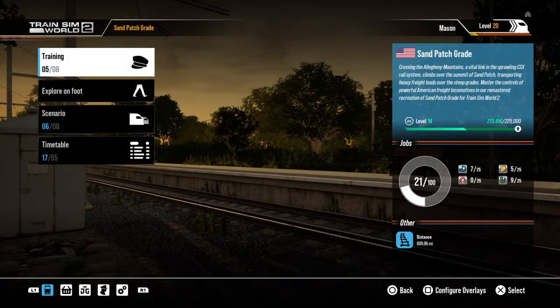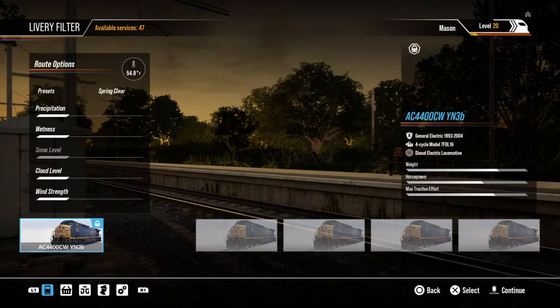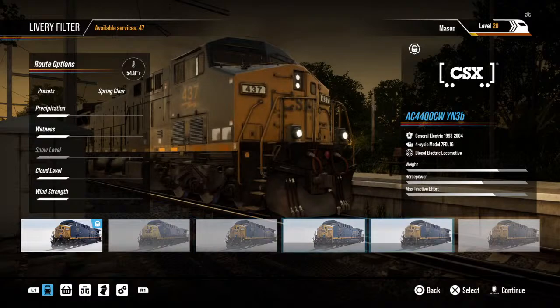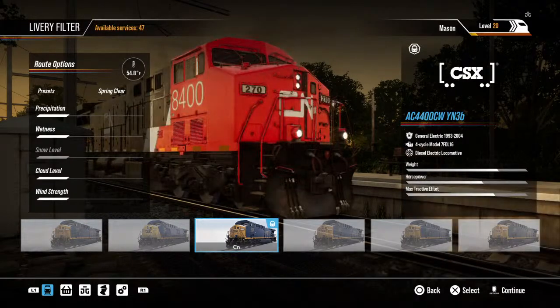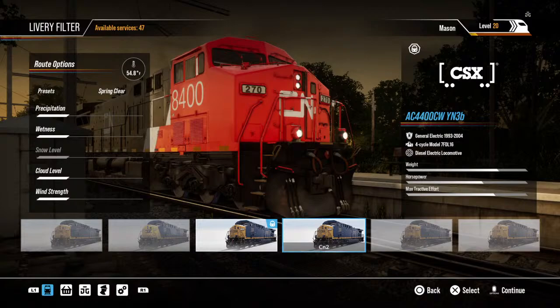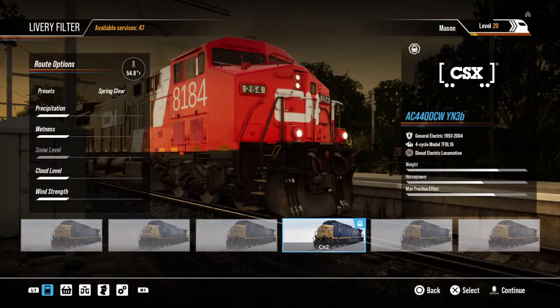Let's go ahead and show you guys the original copy of it. I do have UP. So here's the original CN 8400, and here's CN number two. The logos definitely need to be adjusted.